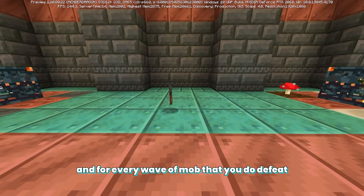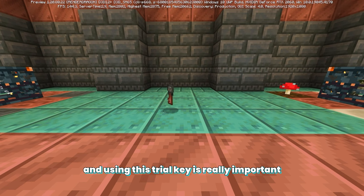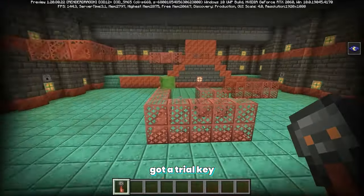For every wave of mobs that you defeat, there is a 0.5% chance that a trial key will spawn. Using this trial key is really important because it will take us to the next step. So once you've done all the fighting and got a trial key, the next step is to find a trial vault.